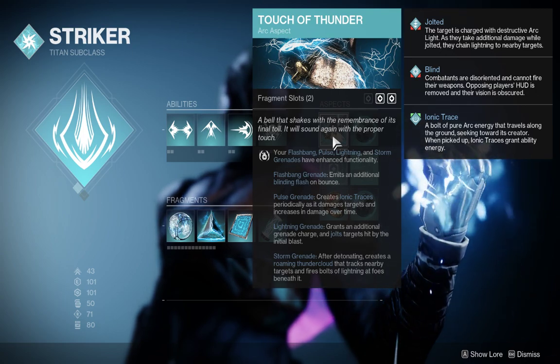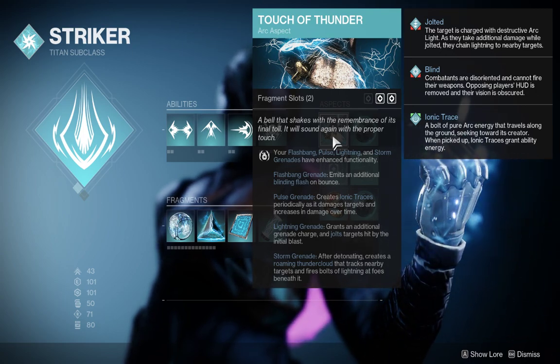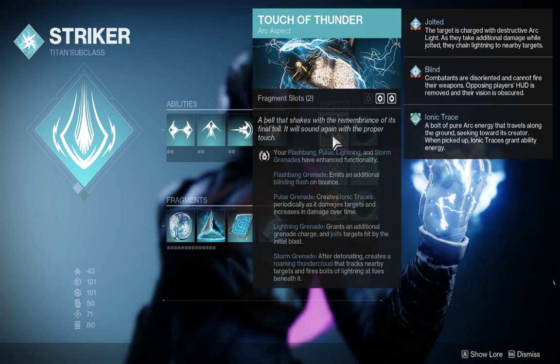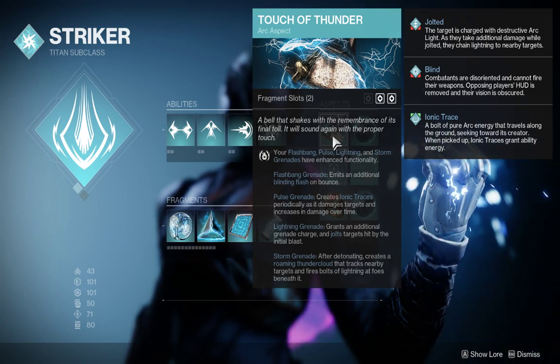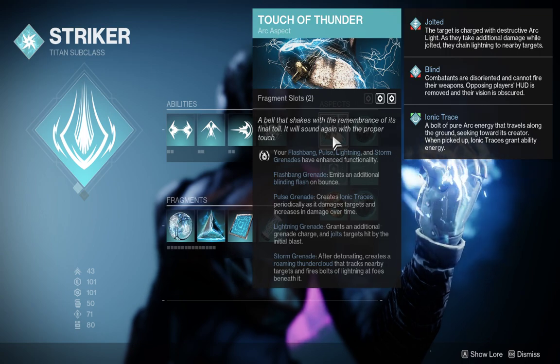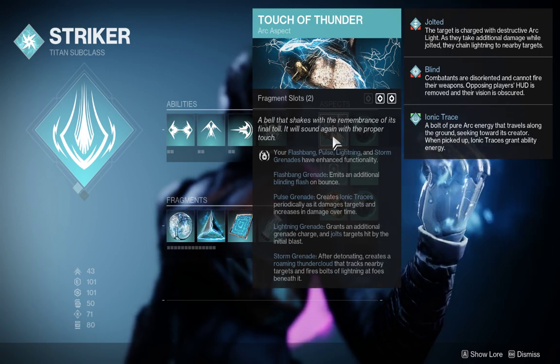What I'm using is Touch of Thunder — it's the fragment. If you read down to where it says lightning grenade, it says 'grant an additional grenade charge.' That's how I run two.